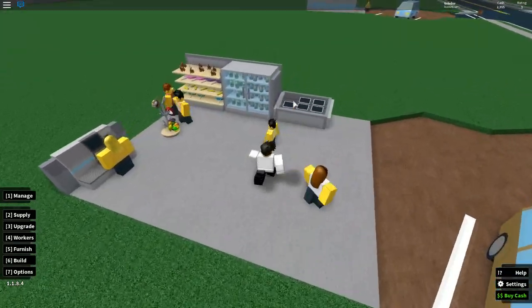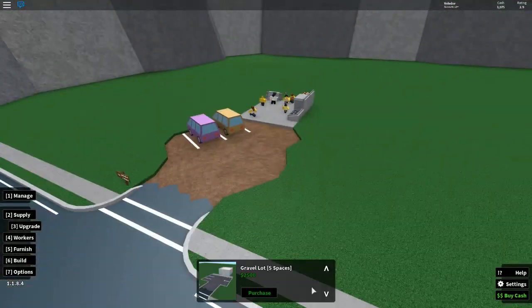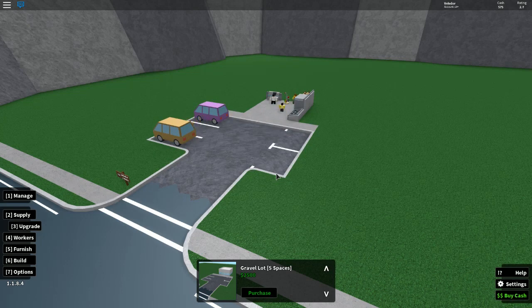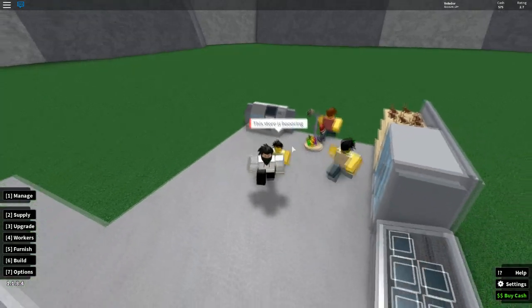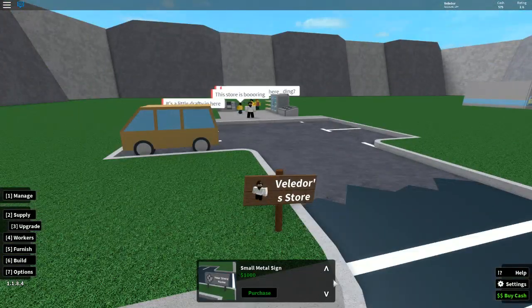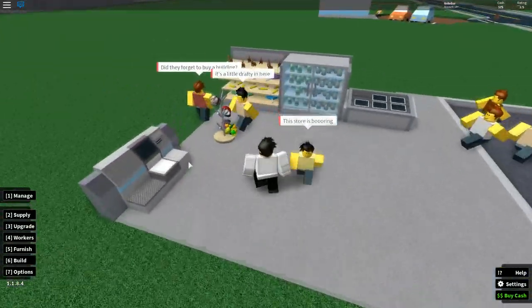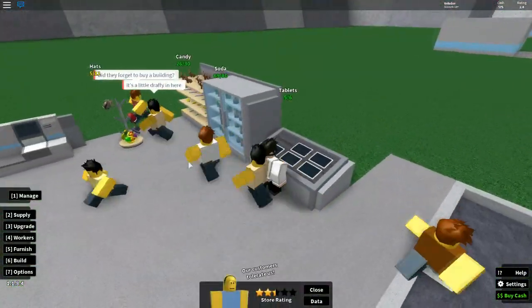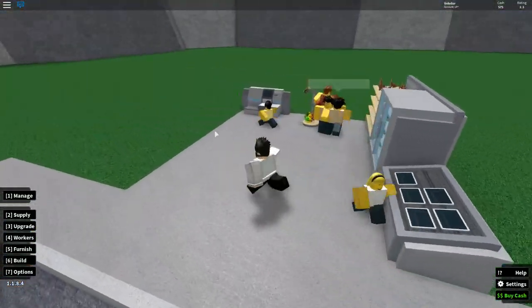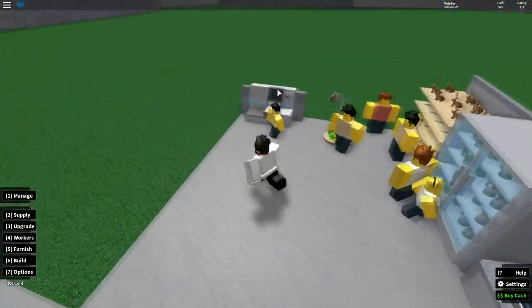Once you have about $2,500, go to your upgrades and get the upgrade to parking lot — get the gravel lot for $2,500. This will allow you to have more cars, which equals more customers, so your stuff gets bought quicker. After that you want to probably buy an upgraded sign. Once we get $1,000 we'll upgrade the sign. I've already restocked a little bit because some of the stuff has sold out.